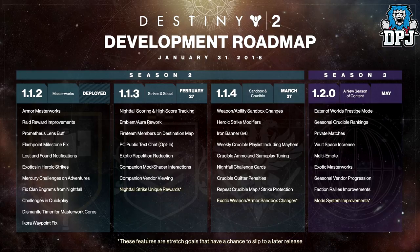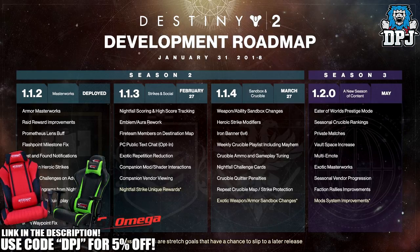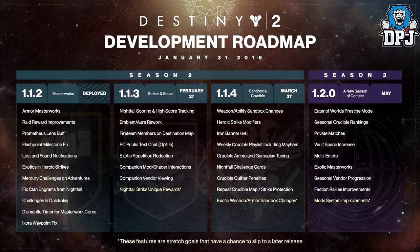First up on the roadmap, as you can see, it covers what we've already got with the 1.1.2 update. That includes armor masterworks, raid reward improvements, Prometheus Lens buff, flashpoint milestone fix, Lost and Found notifications, exotics in heroic strikes, Mercury challenges and adventures fixed, clan engrams from nightfall challenges, quick play dismantle timer for masterwork cores, and Ikora waypoint fix. That's what we got with the update that dropped on February 27th.